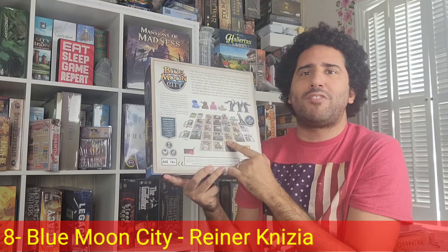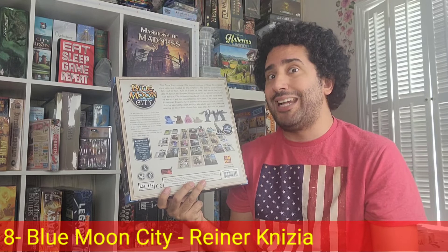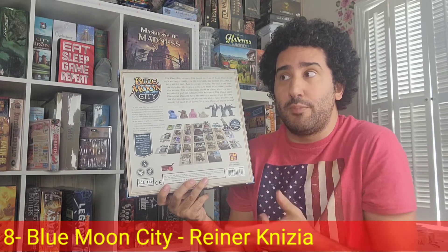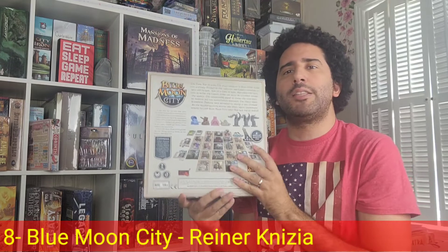Each building has one, two, or three steps towards rebuilding it. To contribute to one of these steps, you need to turn in cards from your hand that correspond with the color of that tile and the values within the circles designating those building steps. For example, a circle with five means you turn in five yellow cards; a circle with two means two yellow cards. When you do, you place a player marker to indicate you contributed at least once to that location.